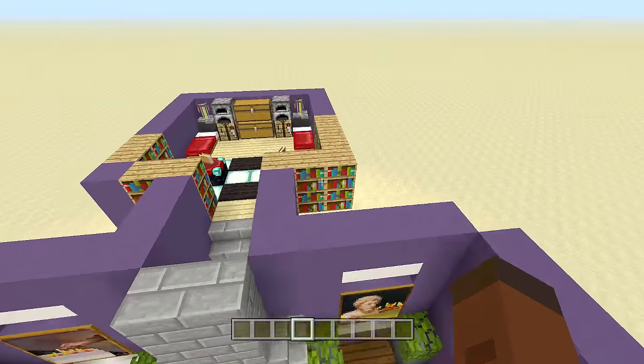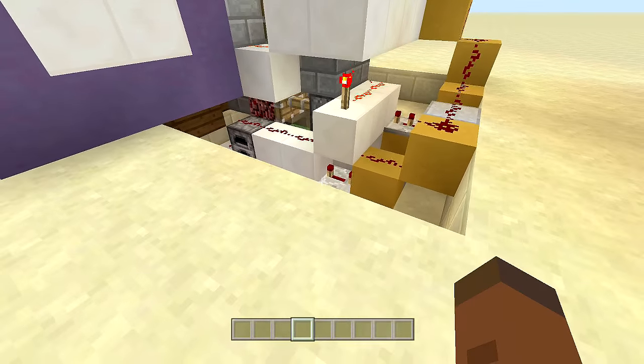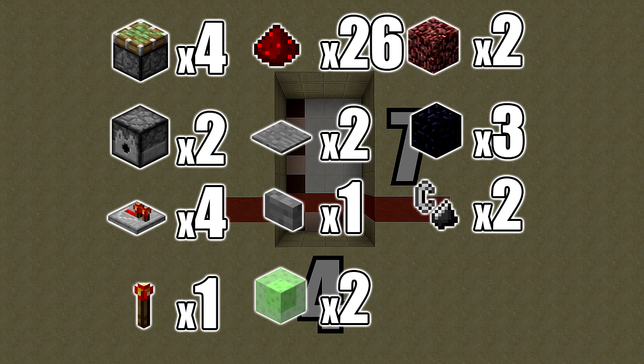Now let's look at the redstone - there's not too much inside. Pocket Edition people, wait until the end of the video because I'll need to make a few slight changes for PE. For this build you're going to need a four by seven spacing and dig down three. That red line is where your wall will be going. Resources needed: four sticky pistons, two dispensers, four redstone repeaters, one redstone torch, 26 redstone, two pressure plates, one stone or wooden button, two slime blocks, two netherrack, three immovable objects - I'm using obsidian since furnaces apparently move on PE. You'll also need at least two flint and steels, but I highly recommend filling those dispensers with as many as possible.